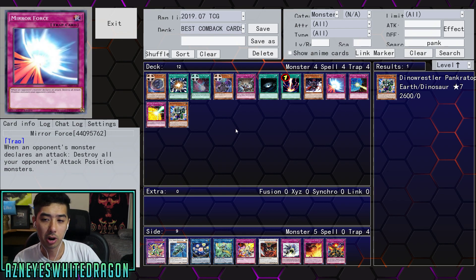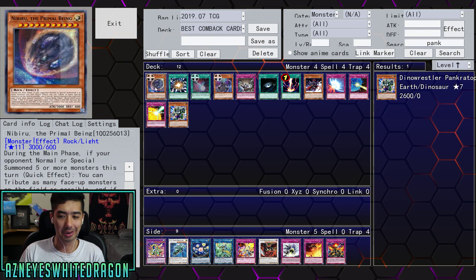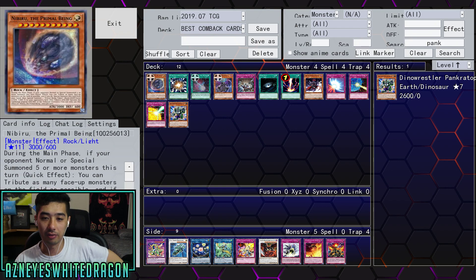A lot of people ask where the Kaijus are or where the Lava Golem is. Why even bother with those when you could get rid of everything and then on top of that you have a 3,000 attacker? They have a big token, but somewhere along the lines — especially if you're playing any Orcas variant — you can go into Cerberus or whatever card you need and just get rid of that one card. These are definitely the prime three, though I'm not sure I would even main deck the third one.